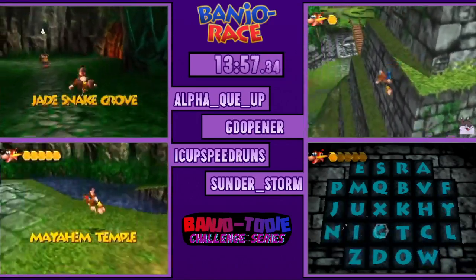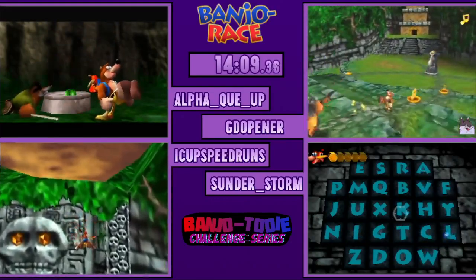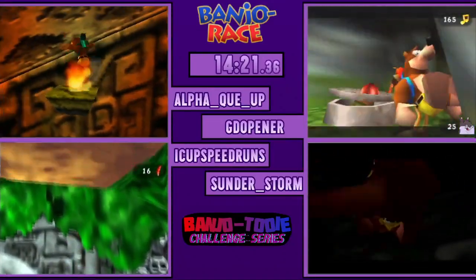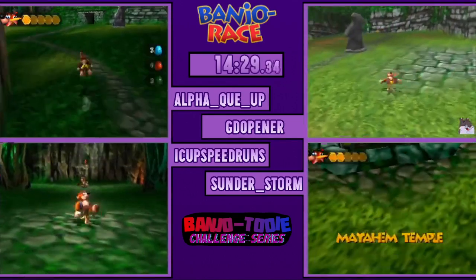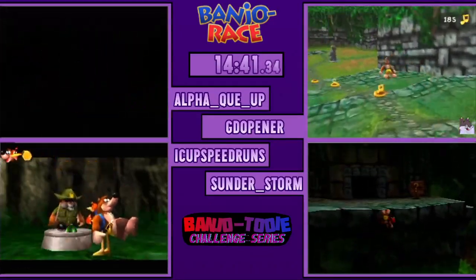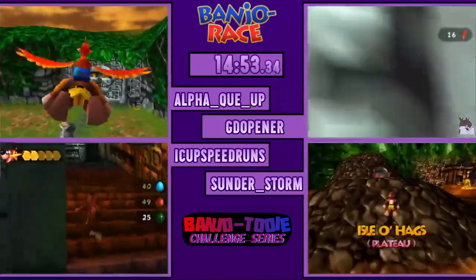Now he's making his way over towards the code chamber. Sunder is in the code chamber, opening up his levels — gotta type in Jiggy Wiggy Special to unlock all the levels. They won't need to get any Jiggies besides the ones required by the challenge. If you want to see the specific rules for this challenge, you can press exclamation point info in the chat, go to the Yorb Skip link, and scroll over to the drop-down of Banjo-Tooie Challenge Series number two.